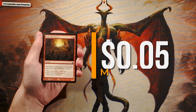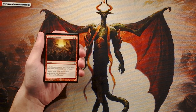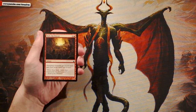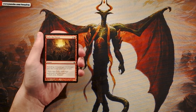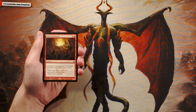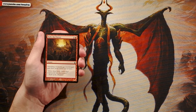Our first card is Rally the Forces — an instant for two and one red. Attacking creatures get plus one plus zero and gain first strike until end of turn. What makes this card exciting is twofold: it hits all attacking creatures, not just one, so it's a board-wide combat trick. If you're in a go-wide strategy, you can get a lot of value off of this.